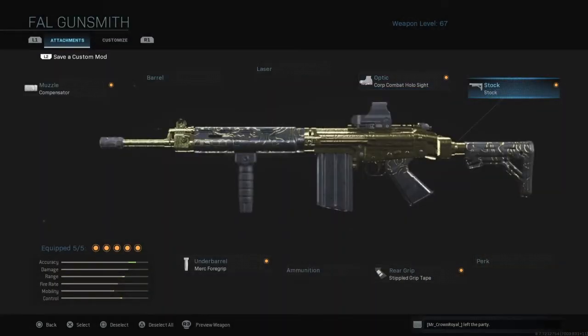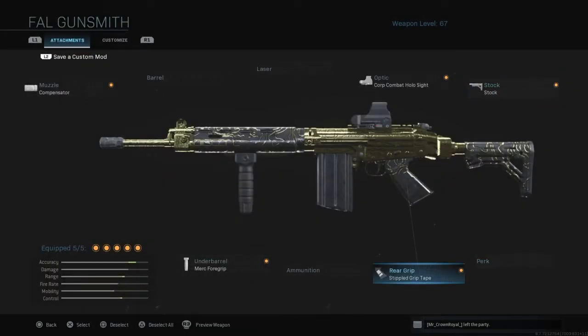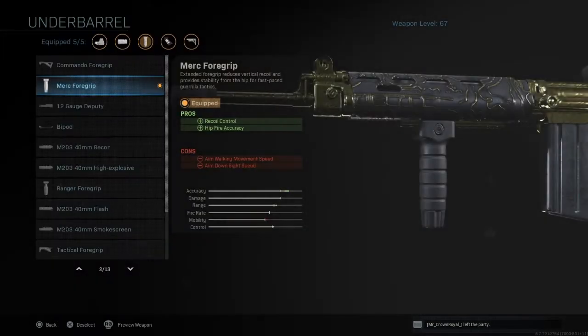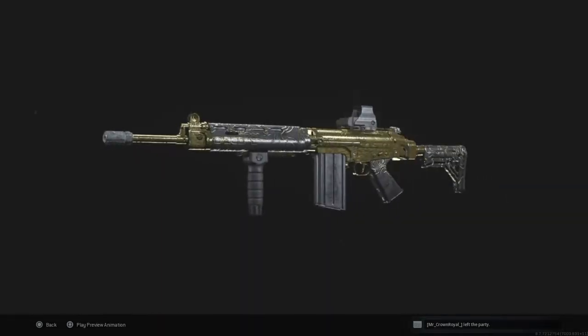For the optic I went with a holographic sight, just my personal preference. For the stock I went with the FFS Close Quarter Stock for ADS time. For the rear grip I went with the Stipple Grip for ADS time and sprint-to-fire speed. For the underbarrel I went for recoil control and hip-fire accuracy just to tighten up that hip-fire spread a little bit, but you can put different foregrips on it to help it out.